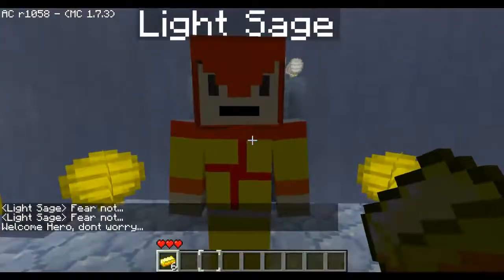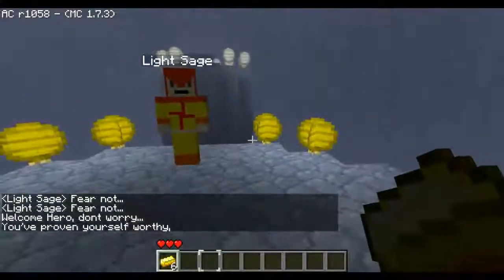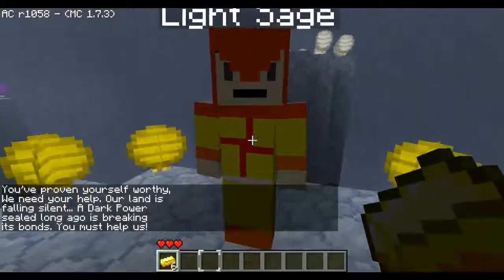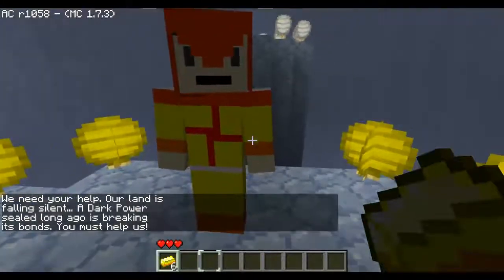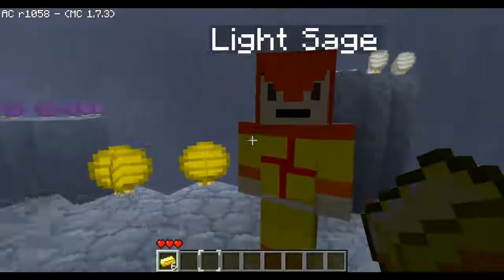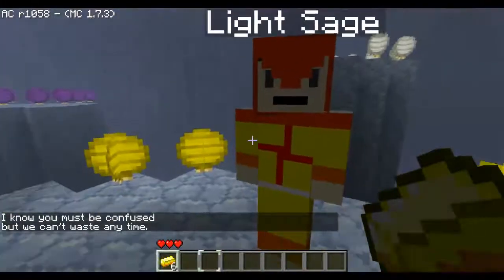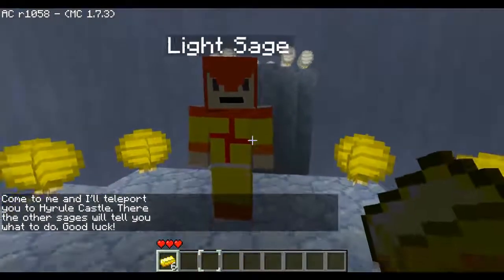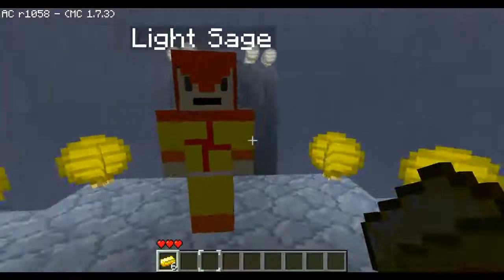Light Sage: Fear not. Welcome, my hero. Don't worry. You've proven yourself worthy. We need your help — Orland is falling silent. A dark power sealed long ago is breaking its bonds. You must help us. I know you must be confused, but we can't waste any time. Come to me and I'll teleport you to Hyrule Castle. There, the other sage will tell you what to do. Good luck.